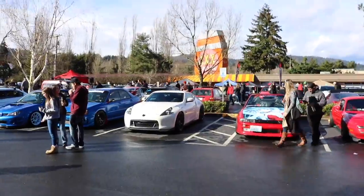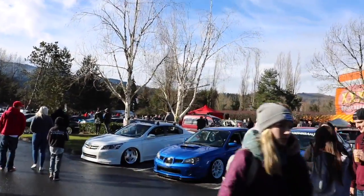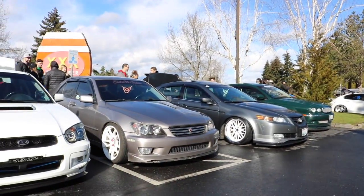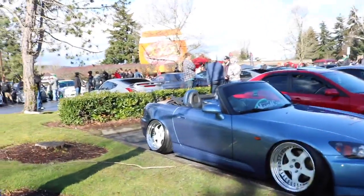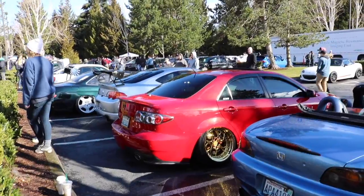Got the 370, STI over there, and a Ford. Look at that S2000 — that camber in the rear, holy shit. Nice rims on the Mazda 6.